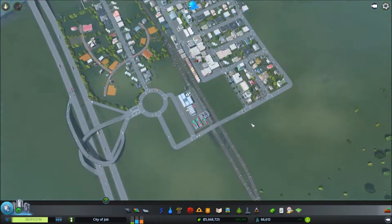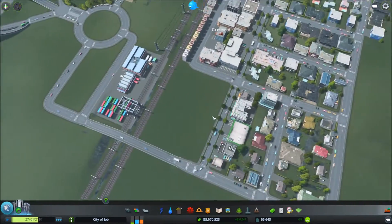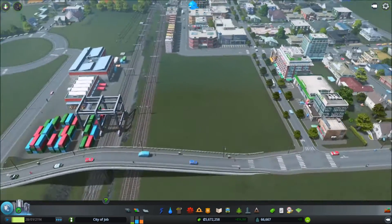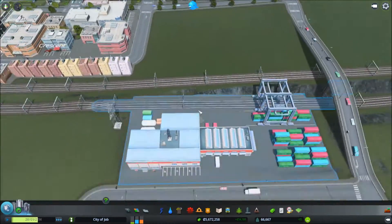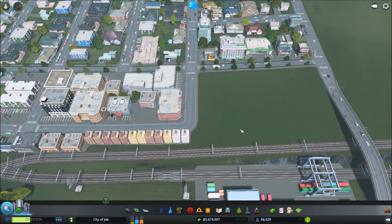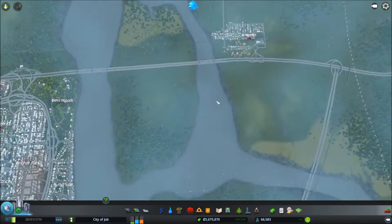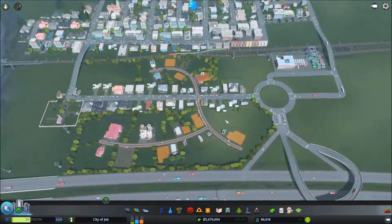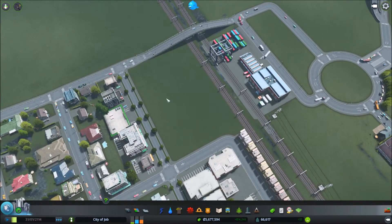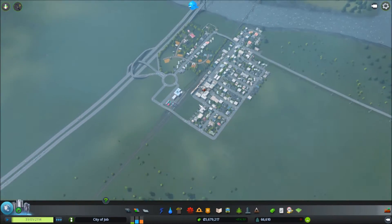I definitely plan on putting in an off-region line rail station for passengers, and I plan on putting an on-region line over here for passengers as well. Right here is where there's going to be an on-region line for them. I know I'm going to put a train station in here - that's just too good a location to not put one. I'm just not sure what kind of train station right now.